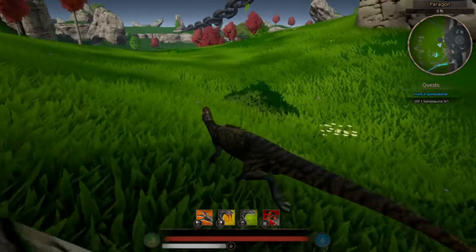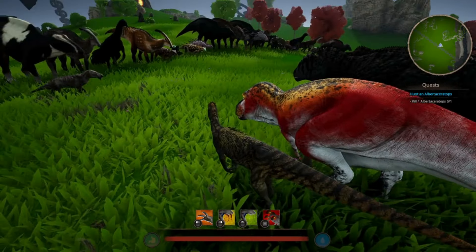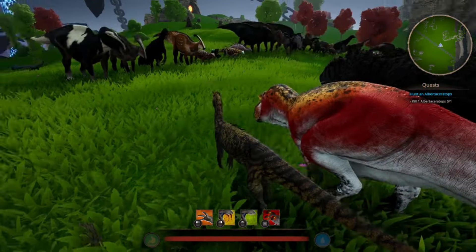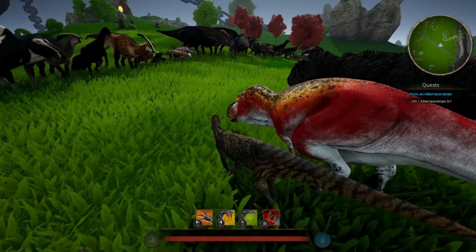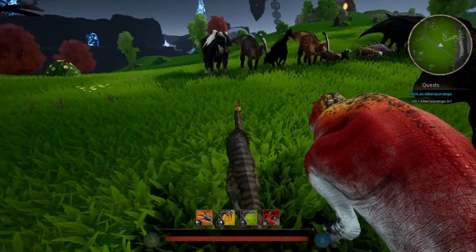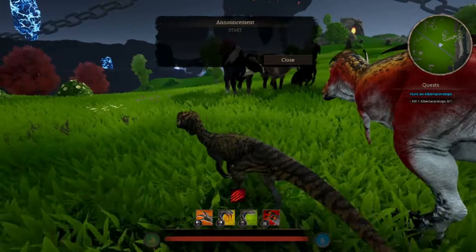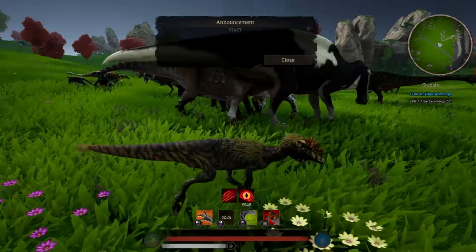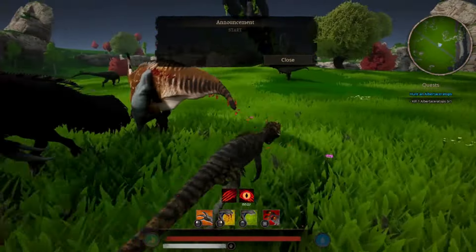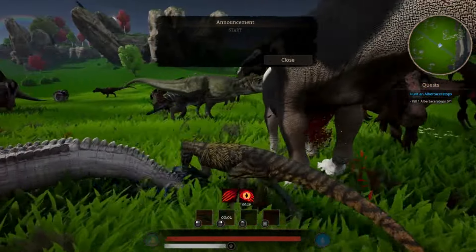I'm going to show you guys this Dillo in PvP real quick. There's literally a herbivores versus carnivores event going on right now and we're in it apparently. They've got a lot of chants and it's so loud right now. They seem to have a rex — herbivores have animals too. We're just going in here, we're just going to be fighting ankles.